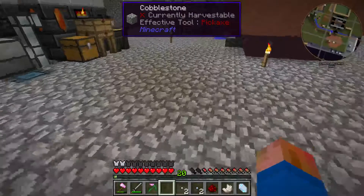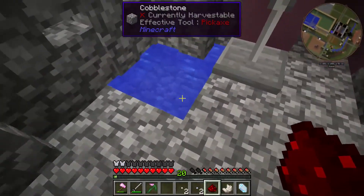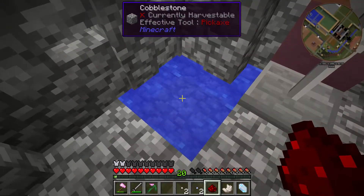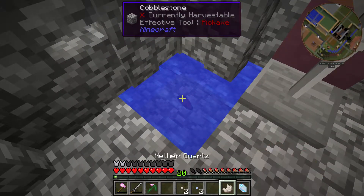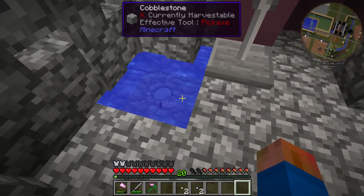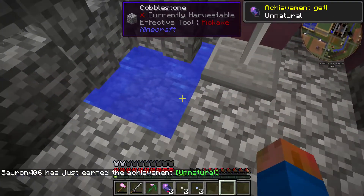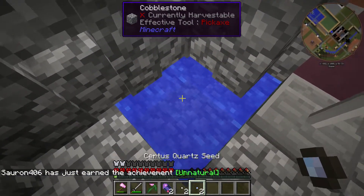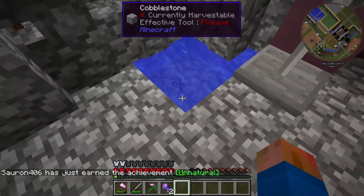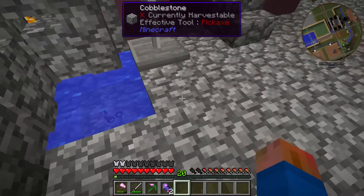I was just not understanding the crafting mechanic they wanted to use to create the fluix crystals. You toss redstone dust, nether quartz, and certus quartz into water, you get some magic, and you get some fluix crystals. Same kind of thing with the seeds — you toss them in, they won't despawn, and eventually they will grow into the crystals.